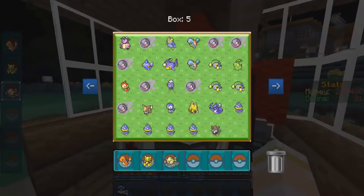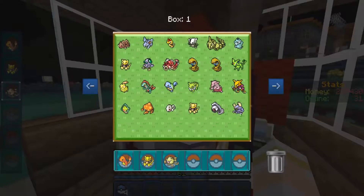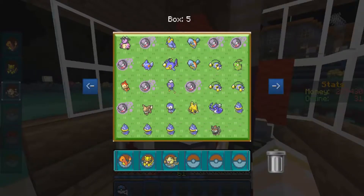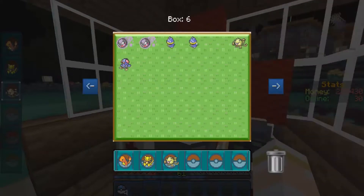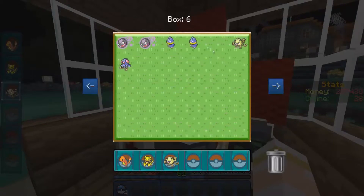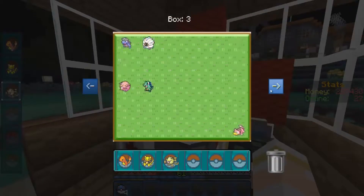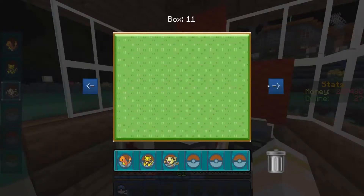I cannot find any Lapras anywhere. That was Relaxed. That was Mild. There's a Luxio - I'm gonna try my Luxio. Brave. I didn't get a Bashful one. Damn, it knows Roar. This may be difficult.